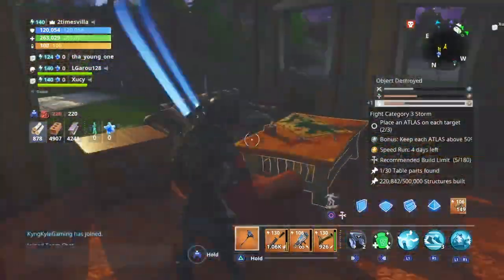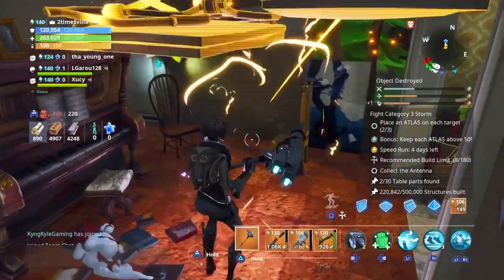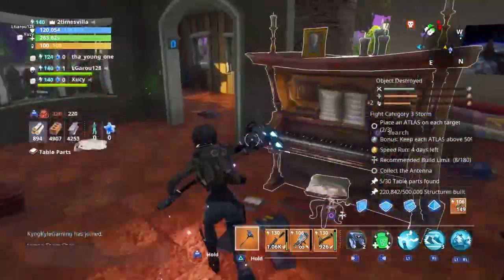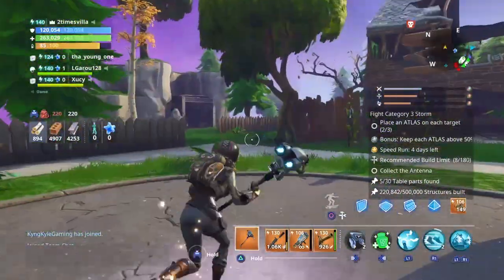There's a table in here as well — we only get one per table. But all you gotta do is just walk past. Oh, we got two right here! Just walk past the house, you don't have to go in. That's why I said go to the suburbs — there are a lot of tables in the suburbs.